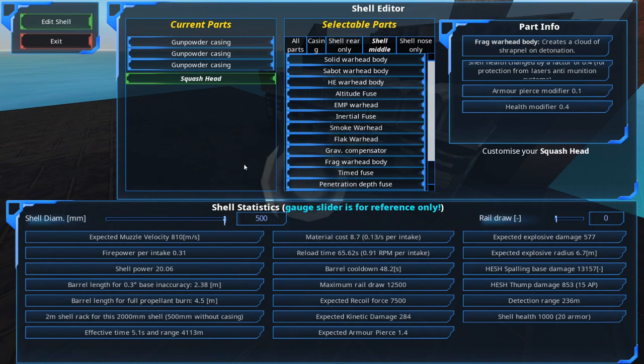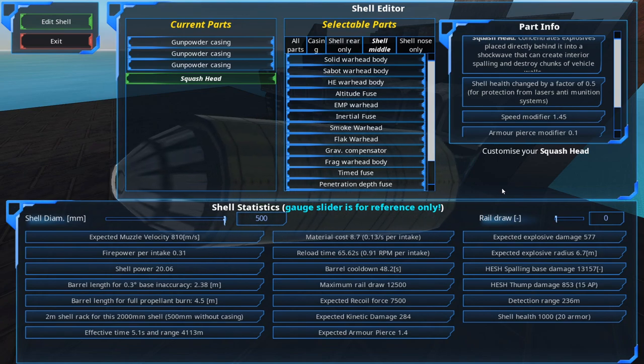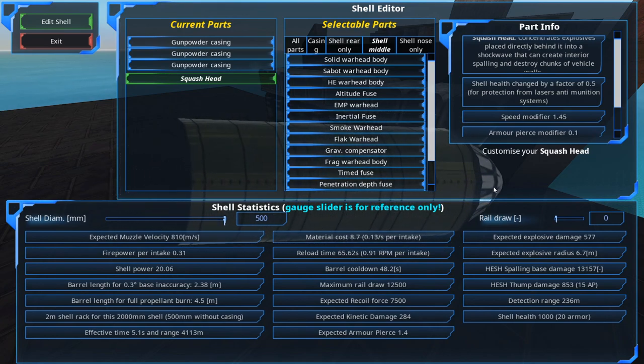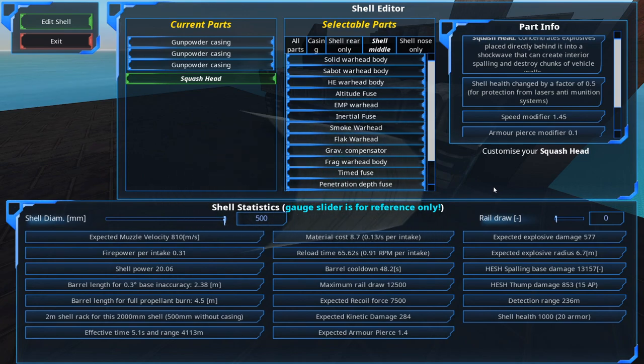HESH stands for High Explosive Squash Head — that's the SH in HESH, squash head. It's modelled on real-life anti-armor shells that aren't used much these days. But in From the Depths they're one of the more meta shells. If you're designing any craft for late-game campaigns or higher difficulties, you can't ignore it because it will ruin your day if you're not ready for it.